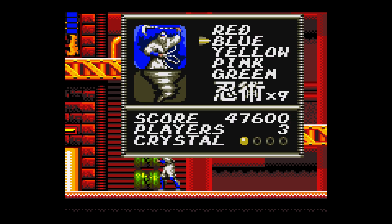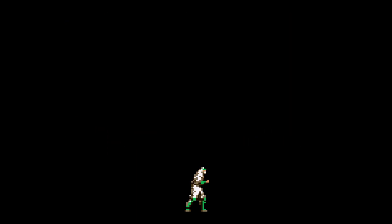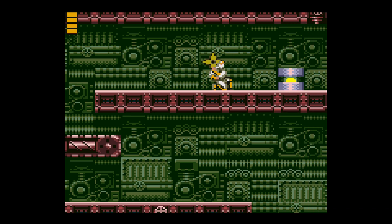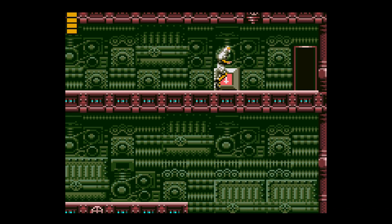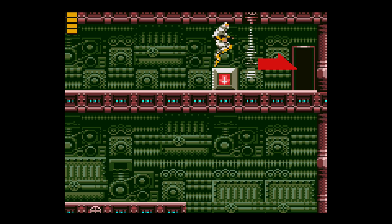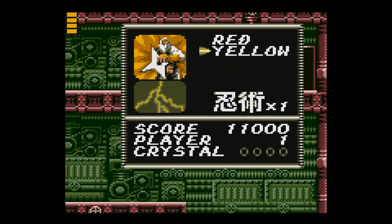Some of the ninjitsu has also been changed around. Our earthquake attack has now been given to the green ninja, which has freed Joe Musashi up to take on a new spell. Located towards the end of each level, you will come across a box that once opened will reveal a downwards red arrow. The first time playing I mistook this for being one of the crystals of power — instead it acts as a sort of checkpoint, allowing you to use your ninjitsu to walk back there instantly from any part of the level.